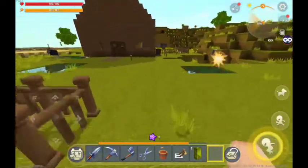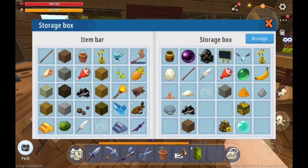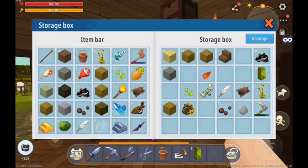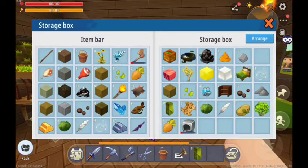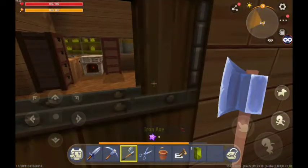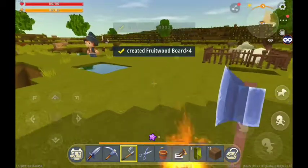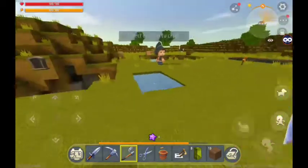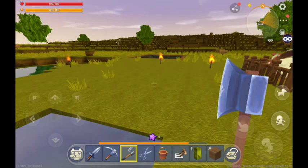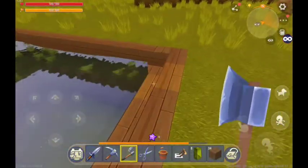We have to check the chest if we have any wood in there. No wood in here, no wood here, no wood here, no wood here — of course no wood. I have some wood in my inventory; I don't think that's enough though. 16 and 8 — 34 okay, that looks like a lot. Okay I'm back now, let's start.